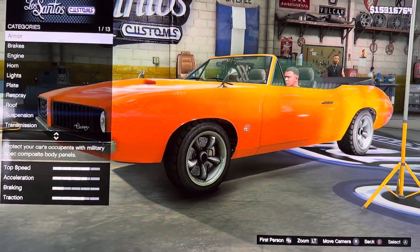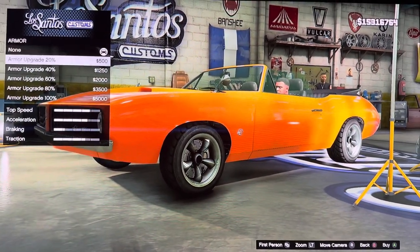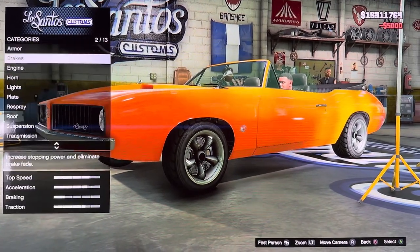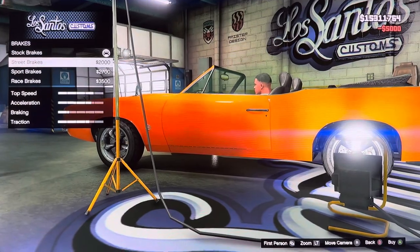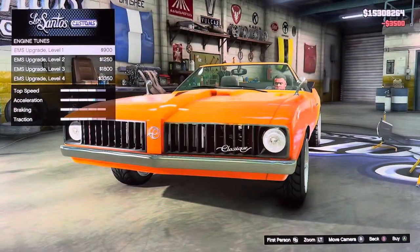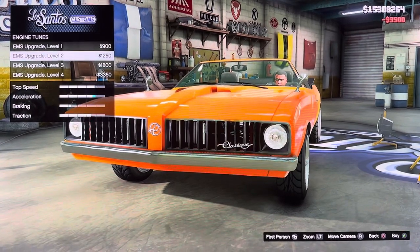What we have: we got armor — armor grade 20%, 40%, 60%, 80%, 100%. We got brakes: stock brakes, street brakes, sport brakes, race brakes. We got engine — EMS upgrade number 1, 2, 3, 4.